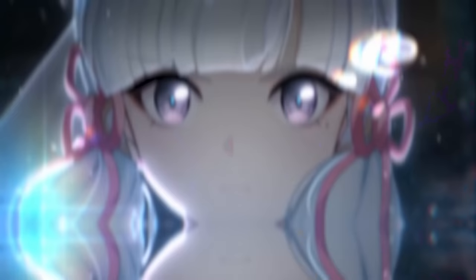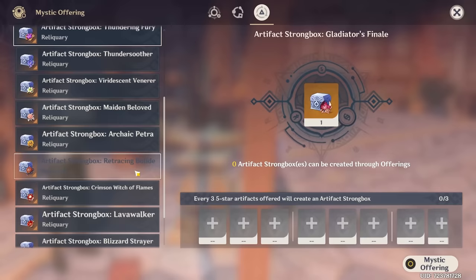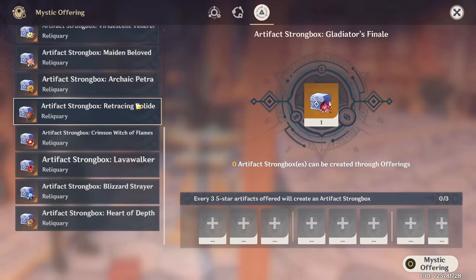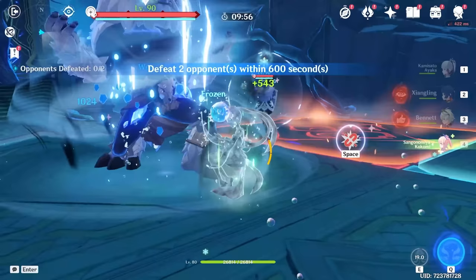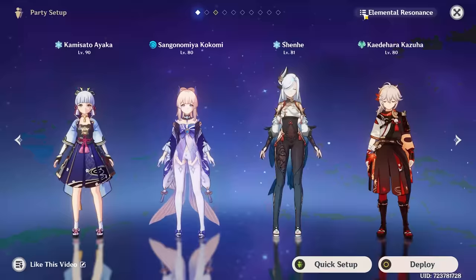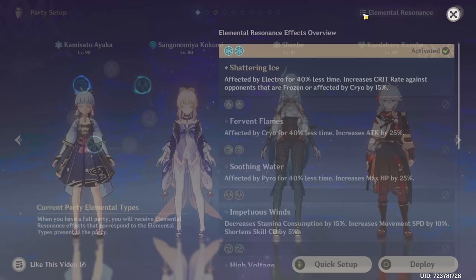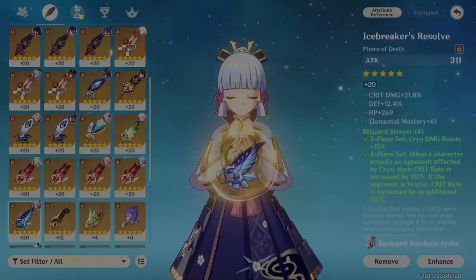Now for the best artifacts for your Frost Queen. If you truly love Ayaka, you'll get her the four-piece Blizzard Strayer set, located at the Peak of Vindagnyr or via the strongbox at the crafting bench. It's fairly easy to farm since you unlock the domain early in Dragonspine, and it fits her really well because of the massive 40% free crit rate whenever you freeze enemies. You'll also get an extra 15% crit rate from cryo resonance in a double-cryo team, so you'll need to focus on crit damage and attack percent in substats, while also focusing on ER within substats.